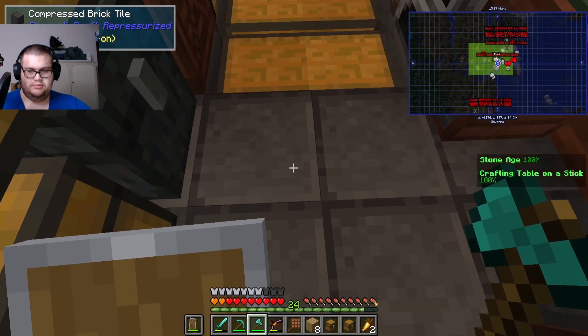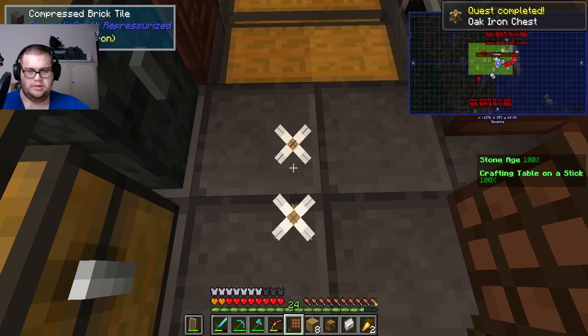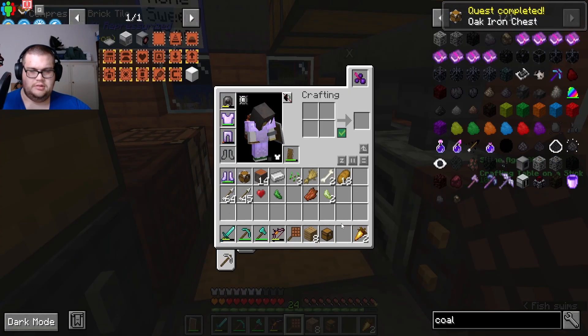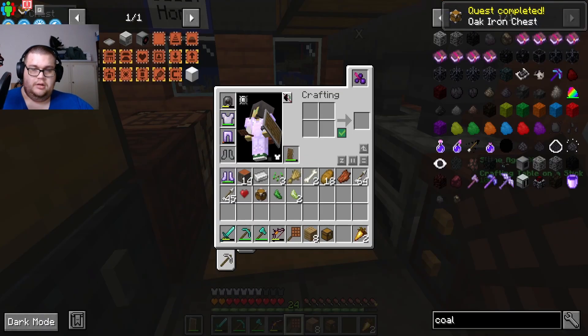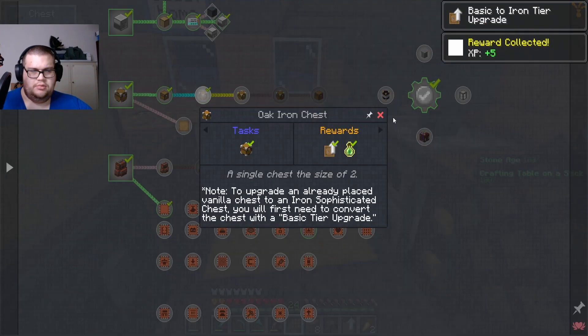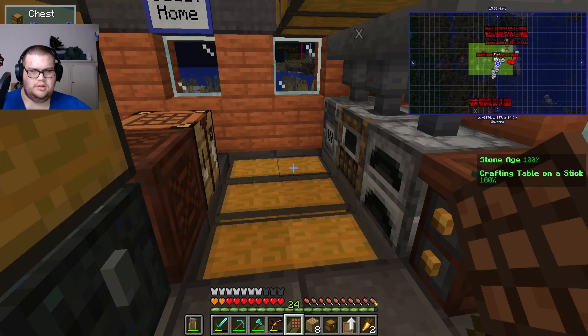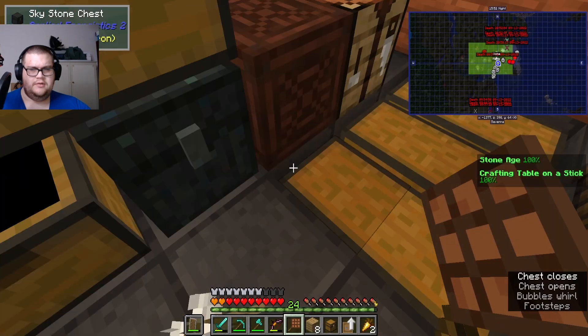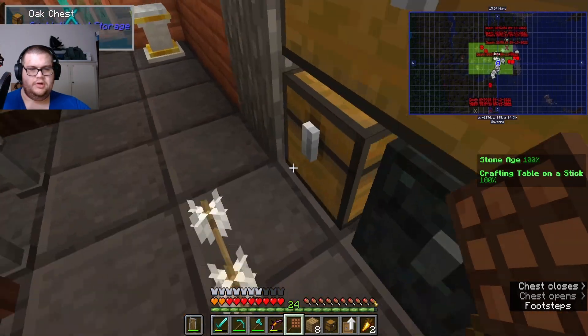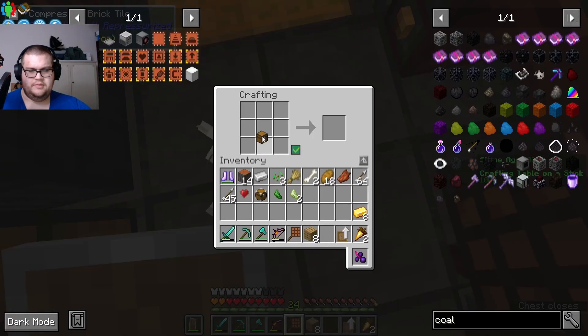Okay boom, now what do I need? I forgot I need to do this and then — got that. And I'm gonna do it — I think it's gold, right? Yeah it's gold and I have, well, not much gold at all. I think that's gonna be perfectly enough. Then I think it's diamonds after this.